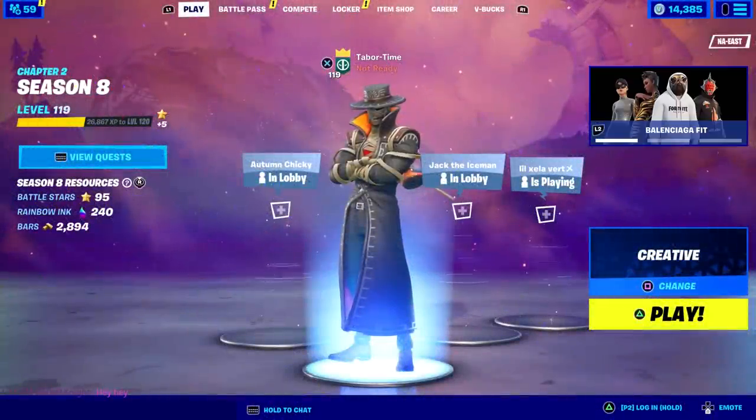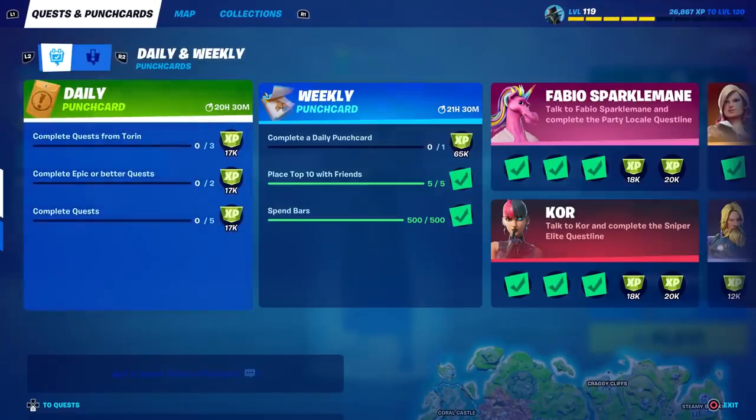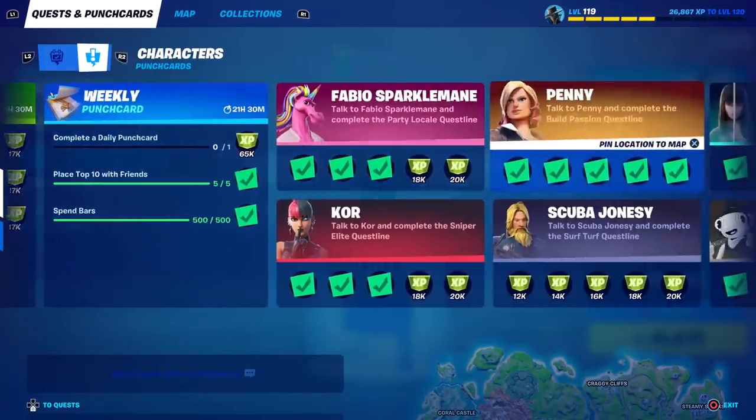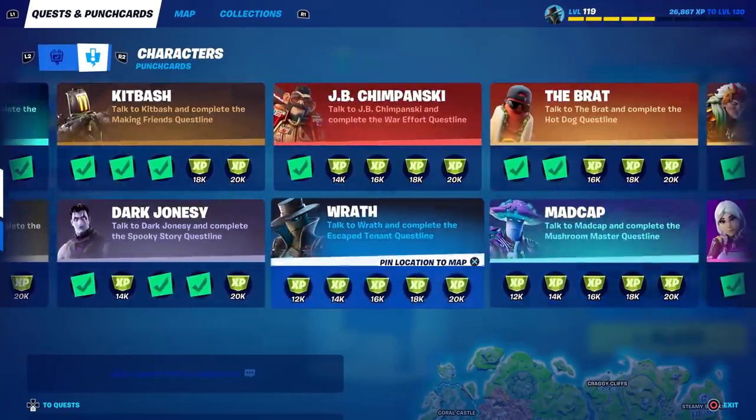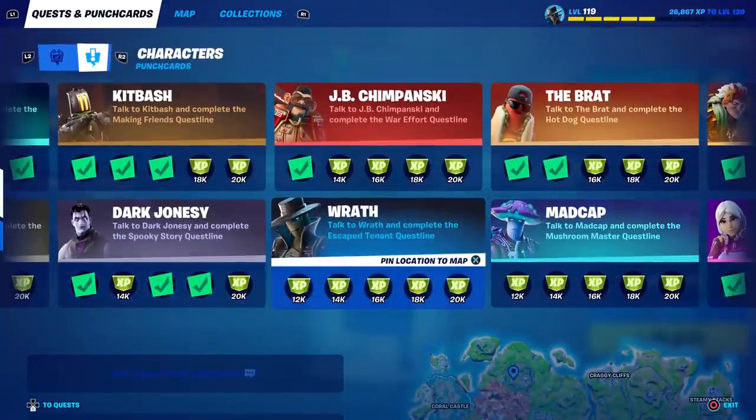Today we've got a new NPC, which means new punch card challenges, and I'm going to cover all of them in this one single video. Wrath is the new NPC — it says 'talk to Wrath and complete the escaped tenant quest line.' Pinning the location, he is in Stealthy Stronghold. Let's hop into a match.